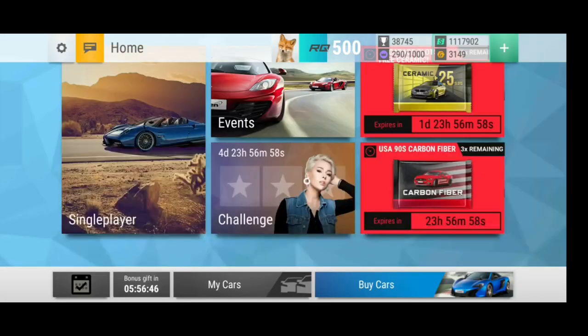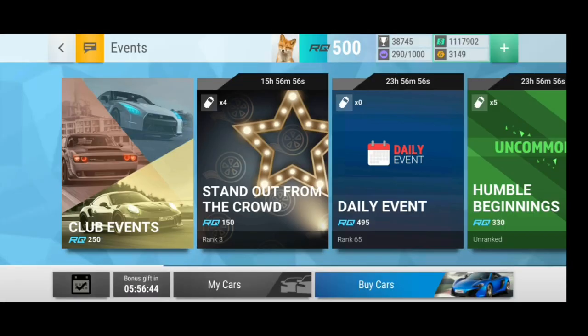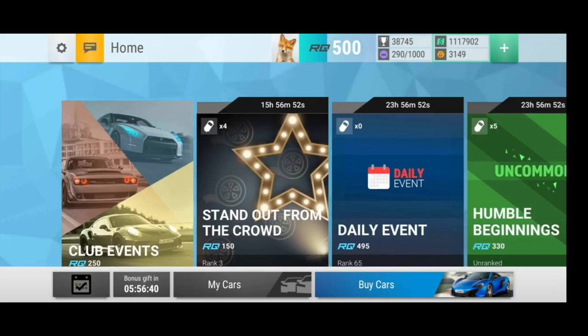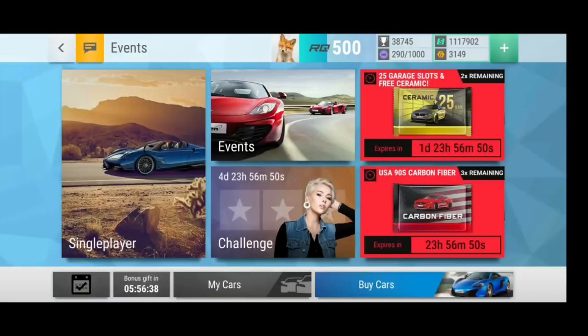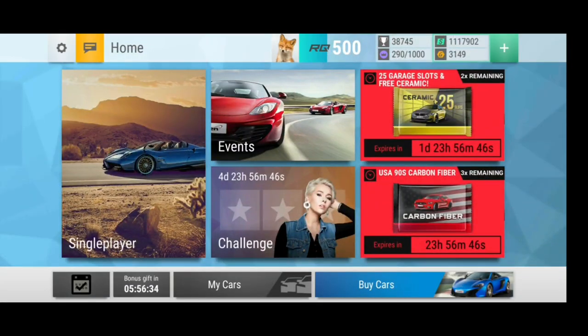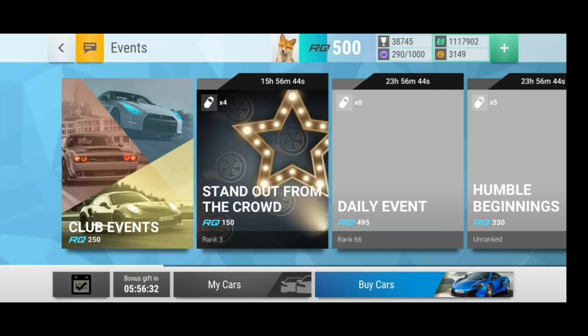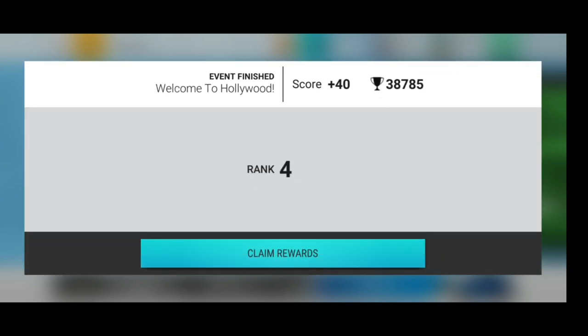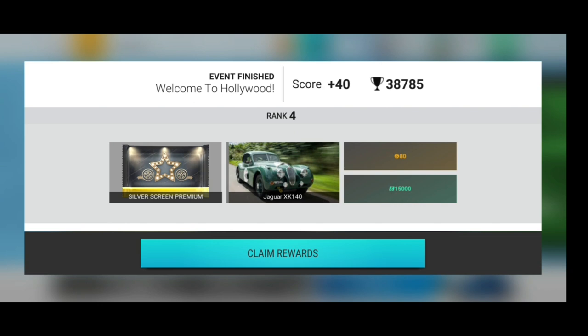Plus that Silverscreen summary pack. It's not showing. Okay, I will be back when it's here. Alright, so here we go now — welcome to Hollywood. Plus for the after set. Tier two. Rank four in the end. So we get ourselves the first Jaguar XK140, plus the Silverscreen premium pack.